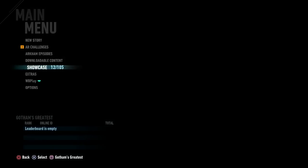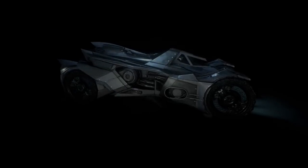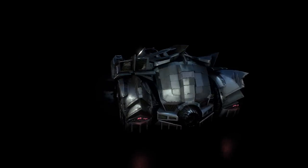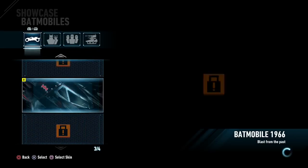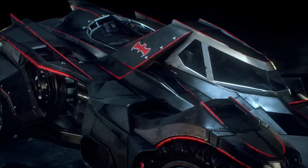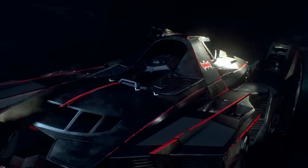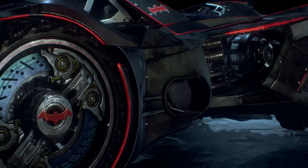Right off the bat, I want to show you some cool things. The showcase here may represent all the different skins you can get. Here's the Batmobile — the regular default Batmobile we'll have in this game. But because I got the GameStop version or the PlayStation 4 version, look at this — you can use the classic 1966 Batmobile from the Adam West TV series. It's got the red paint, it's got the classic logo. This is fantastic.